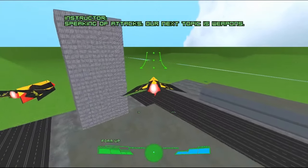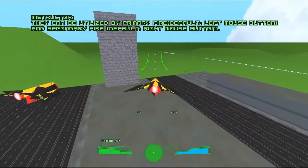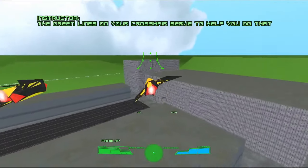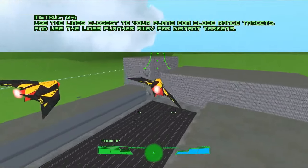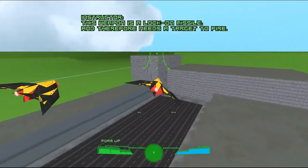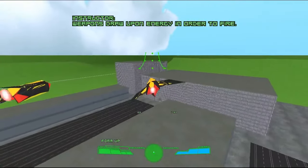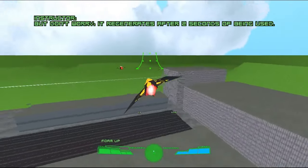Speaking of attacks, our next topic is weapons! Your plane has both a primary and secondary weapon it can use. Try shooting your primary weapon now. Nice one! Note that the projectile was unguided — you need to aim carefully before shooting it to hit a target. The green lines in your crosshair help you do that. Use the line closest to your plane for close-range targets; use the lines further away for distant targets. Now try using your secondary weapon. You're a natural! This weapon is a lock-on missile and therefore needs a target to fire. Weapons draw upon energy in order to fire. Energy also powers the plane's airbrake systems. Without it you can't do anything except fly around. But don't worry, it regenerates after two seconds of being used.